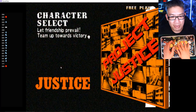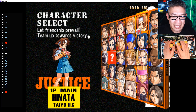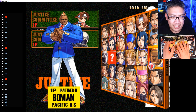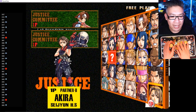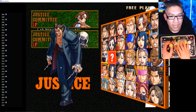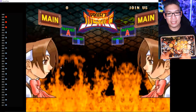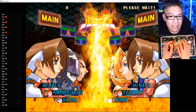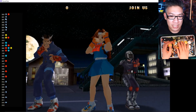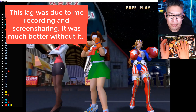Let's play some Project Justice and see how much we remember. Let's do free mode — I think we can pick three characters. This is Hinata, my Sakura clone. Let's pick Hinata, get Akira in here — there's even an unmasked Akira. Let's go with those three. The obvious difference from Rival Schools 1 to 2 is the three-character team combinations. There's a little bit of lag with the 3D game, but it should be okay once we play.